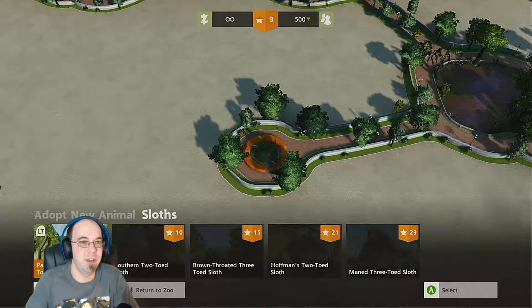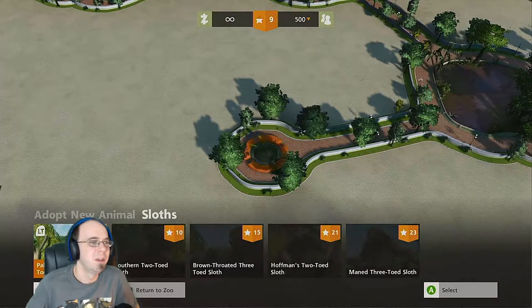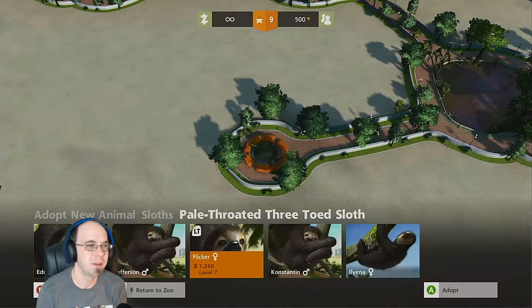So I figured out — I looked online but couldn't actually find the information — so I tinkered around and figured out you have to build a mini exhibit in order to get the sloths in there. Let's put them in there.